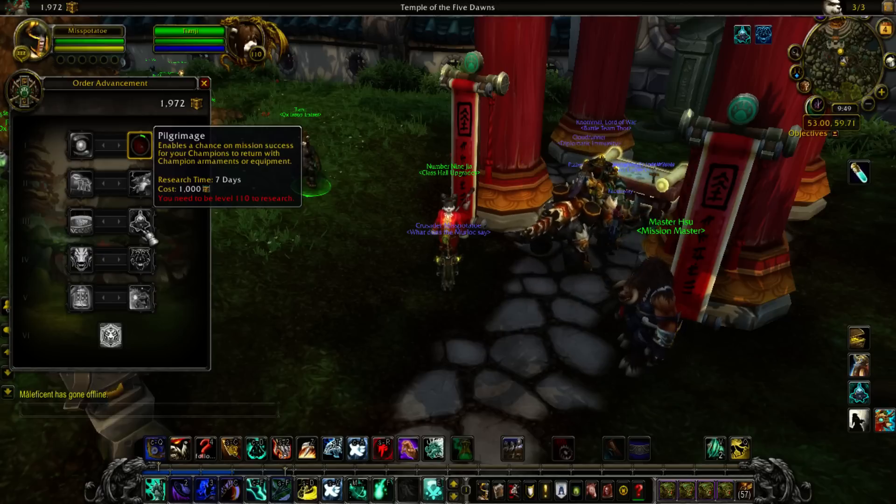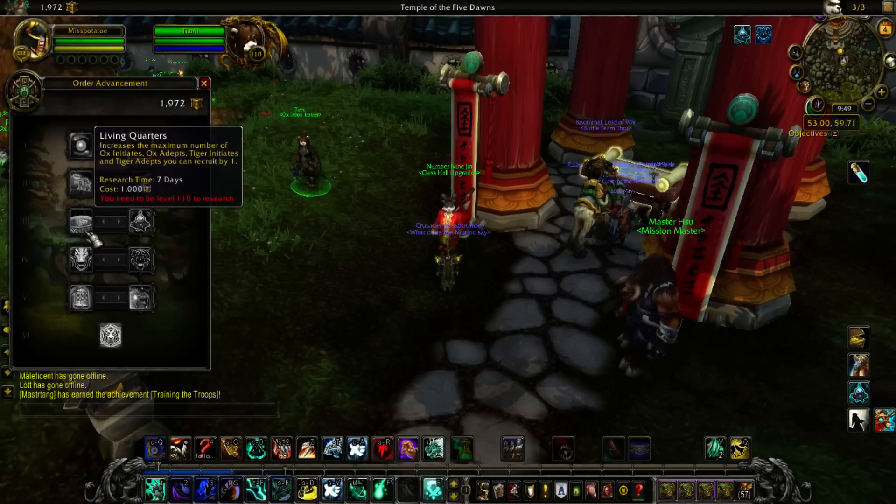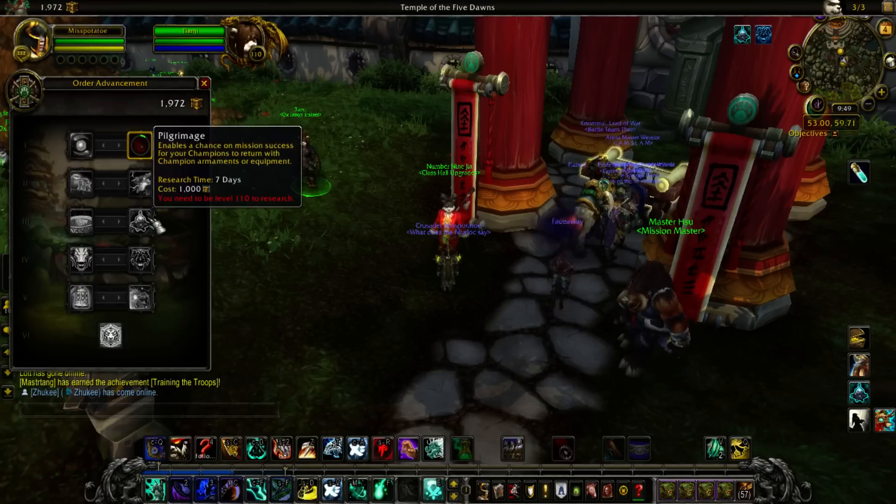It's really good early on because your goal is to get your followers to 850 item level as soon as possible. The missions scale with the item level of your followers, so the better followers you have, the better missions you'll see. Gold missions scale as well — if everybody is 850, you'll see really profitable missions. I always recommend saving enough follower item levels to reach 890, because if the same thing happens as with Garrisons, you'll be able to hit the new cap immediately. Then you can switch to Living Quarters for more troops and more frequent missions.